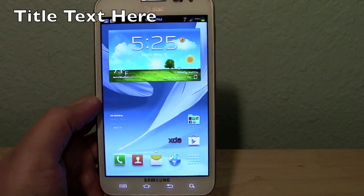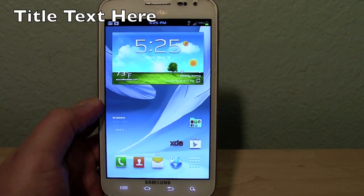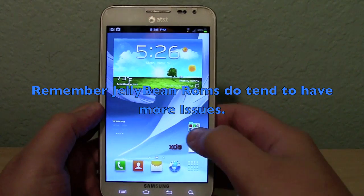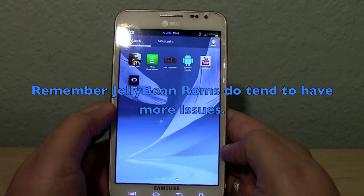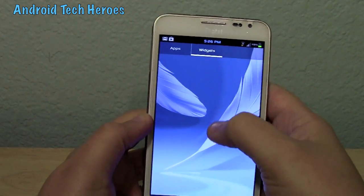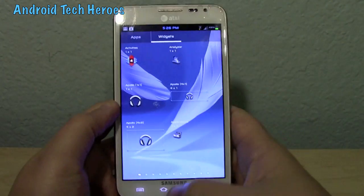Simplicity: it gives you leverage to fall back on in case those Jellybean ROMs are not really doing it for you. As you can tell, this is a very simple ROM. There's nothing really much to it. You get your apps right here, they scroll all the way through, and then you tap for your widgets. It's really simple.